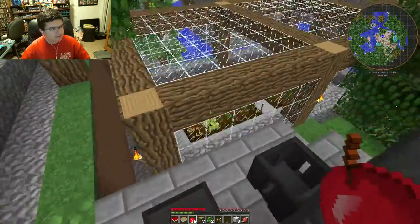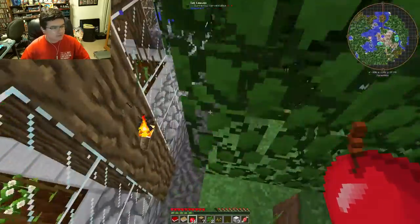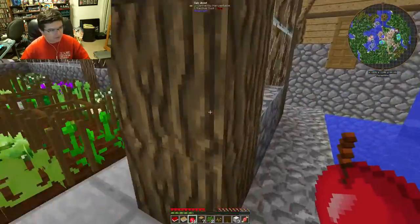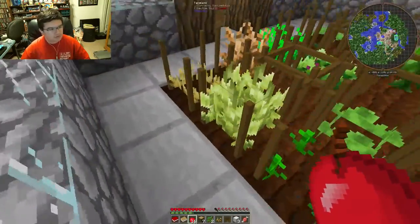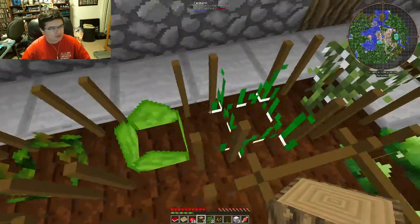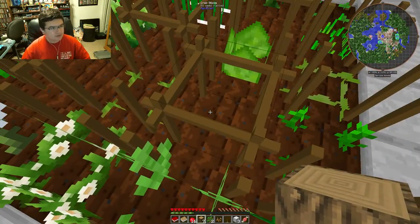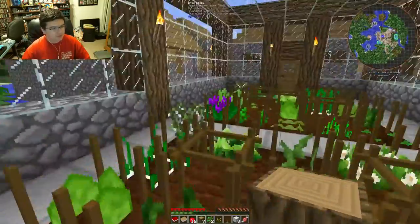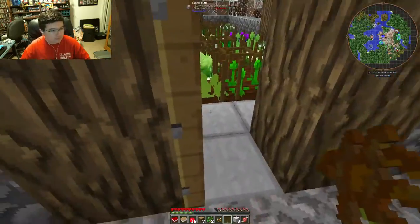We got us a house — we got us an AgriCraft house! A little greenhouse from AgriCraft. If you guys don't already know, AgriCraft is a food mod, so it gives you a lot more food — like barley, potatoes — and they add these little crop sticks that you can crossbreed plants into different plants. I think it's a pretty cool mod.